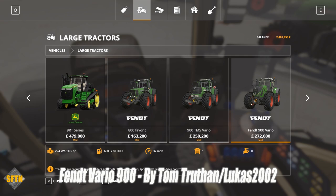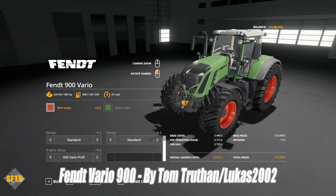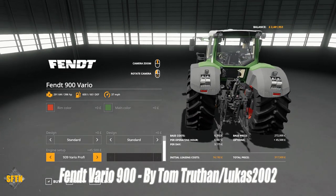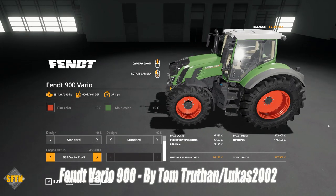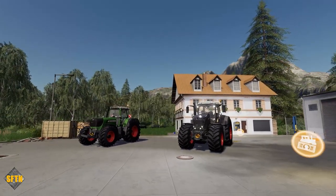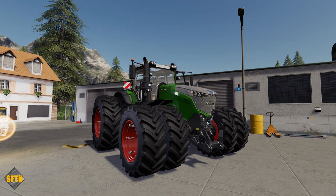A really nice feature in the store is that there are two different engine size options for every range. As you change the engine on the 930 Profi, watch what happens — the monitor changes inside as you switch from the Profi to the Vario Power. With the Profi you get the bigger monitor, and with the Vario you get the smaller monitor. It's quite interesting to see that has been incorporated into this mod, truly reflecting the real interior differences for this particular tractor.